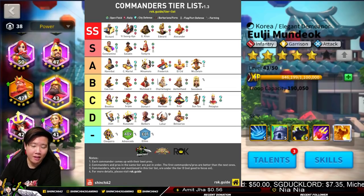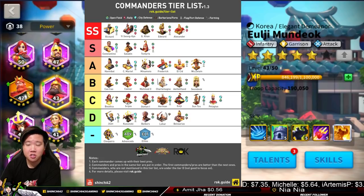In D Tier we have Joan of Arc. Some may argue she should be C Tier because of her skills — and her skills are great. But her talent tree is not the best. I used to run Joan of Arc as a kind of free-to-play player with integration. If you have the other commanders, you don't need to focus on Joan of Arc — I'd focus her as a gatherer. Her active skill is good because you can buff your teammates. If there were a D+ or C- category, I'd probably put Joan of Arc there.